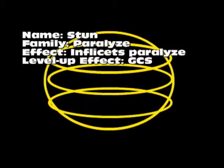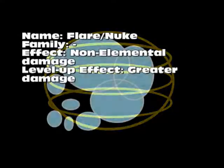Stun is a Paralysis family spell. It paralyzes the target, which pretty much prevents them from moving for a short time. The level-up effect is obviously just a greater chance for success. Now we come to the big one for black magic: Flare, or Nuke, which has no family. It is a non-elemental strong damage spell — pretty good to use. The level-up effect is just greater damage.